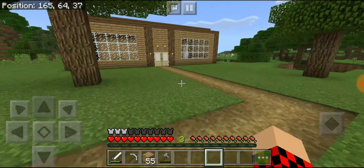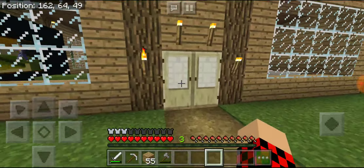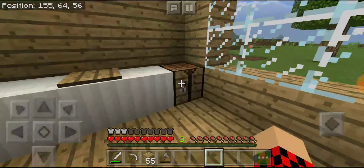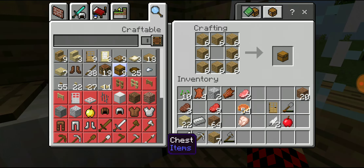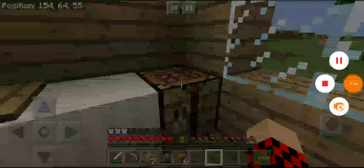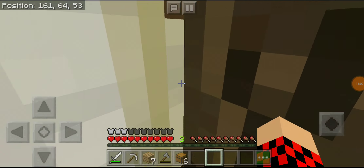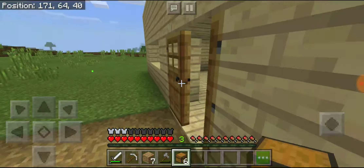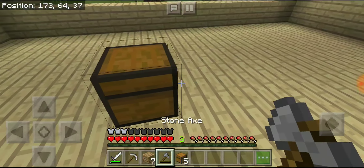How did I collect this thing? There we go. So now we're going to make like five chests — not six. One, two, three, four, five, six. That's all the wood — actually just enough wood.